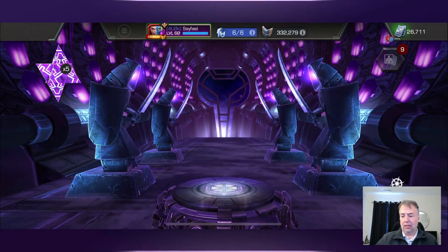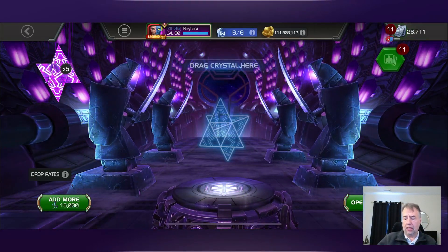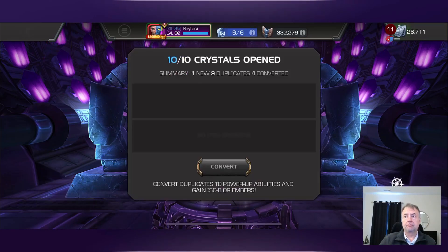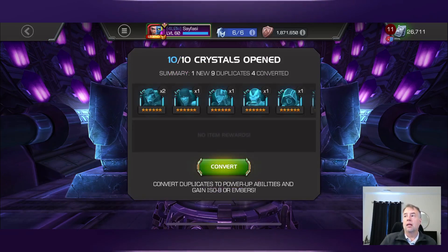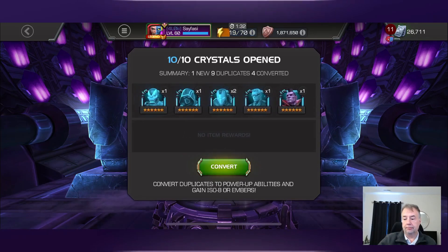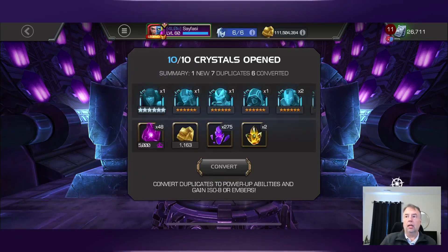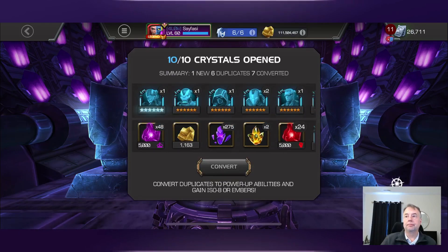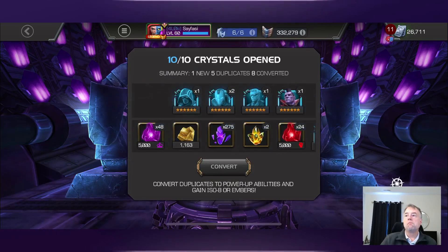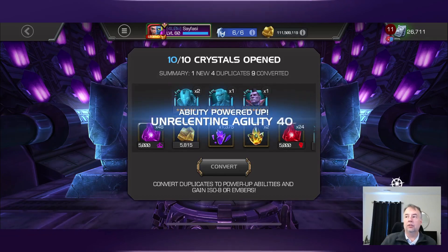Been very, very bad opening so far. Other than Vox and Gladiator we've got nothing. Let's see what we get with a pop five. Looks like we got another Kindred, two Iron Man, a couple max sigs in there. Not good so far.